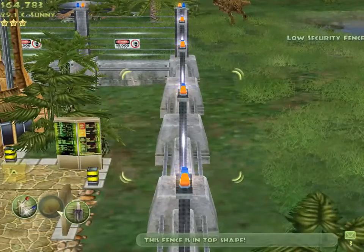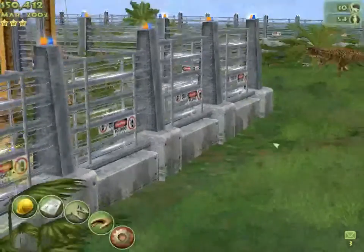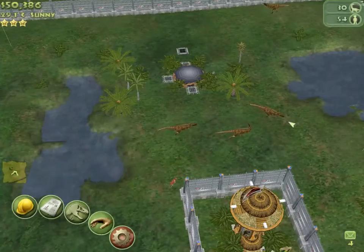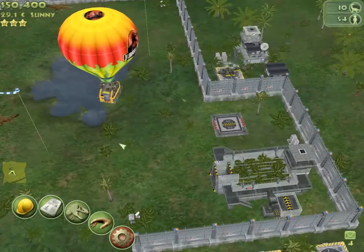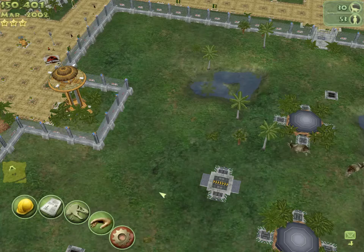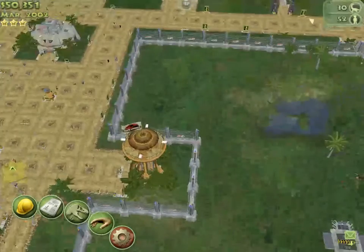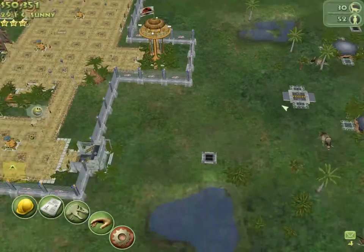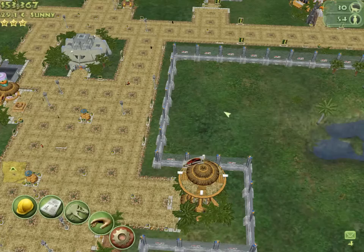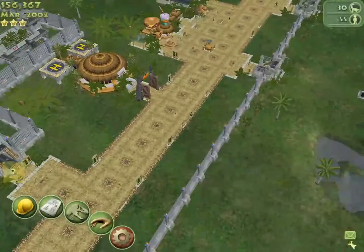Oh, that was high security fence I just did. Do you know what — I've got the money. Why not do high security fence? It's not like I don't have three carnivores enclosed here. Because if they break out, we've got problems. There's medium security fence — make sure these guys stay where I want them to stay. Because if they don't, we've got the kind of blood and guts and screaming in terror, people running around like chickens with their heads cut off. A dinosaur is going to bite someone's head off.